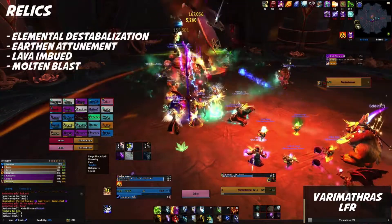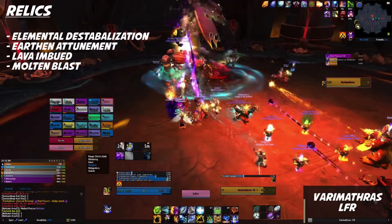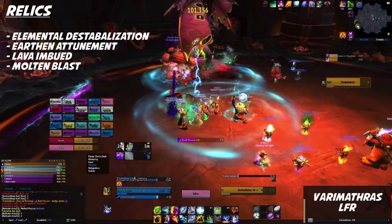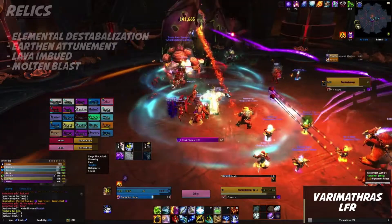So now finally we come to the relics. Elemental Shaman relics can be a bit tricky, but a good rule of thumb is Elemental Destabilization is your best all-around relic, followed up by Earthen Attunement, Lava Imbued, and Molten Blast. If you have something else that adds plus 3 or 4 weapon item levels, that's probably going to be a better option though.